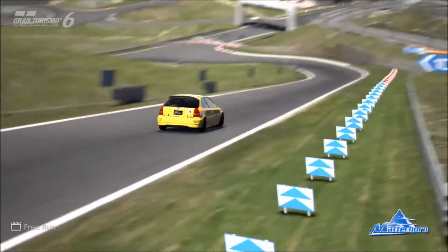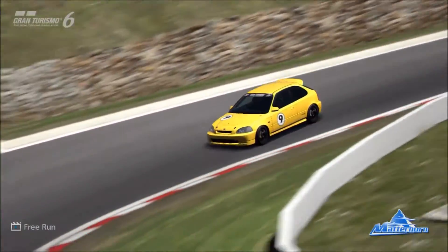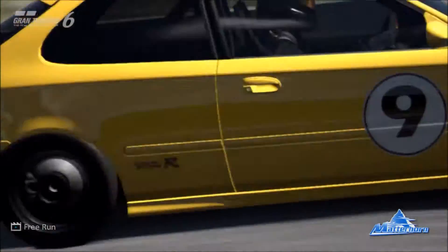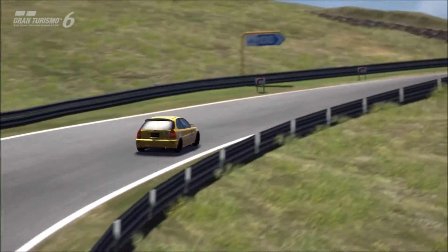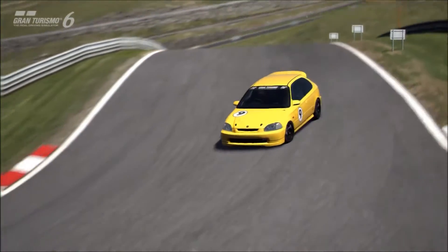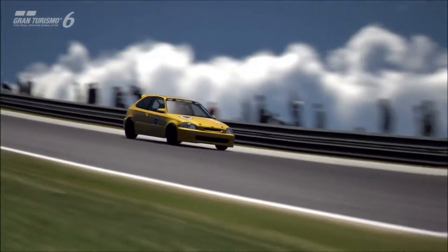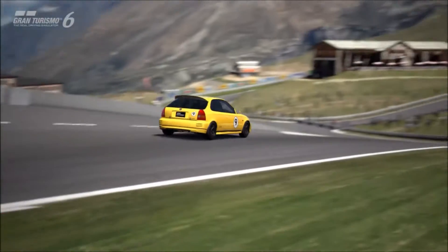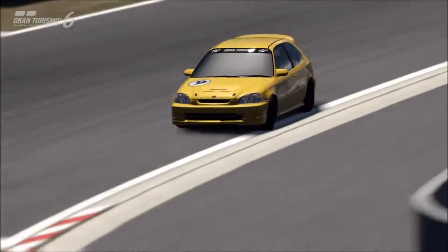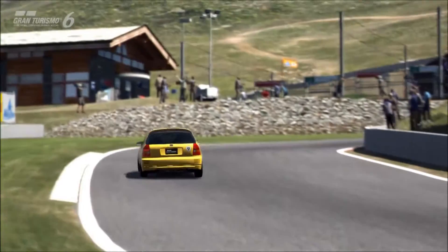Speaking of weight, this is lighter than the road car — that's one of the biggest improvements between the two. It weighs in at 845 kilos, and that means you're looking at 460 horsepower per tonne, which is pretty good, especially for a lower-level touring car. It is, in fact, one of the least powerful touring cars in the game.